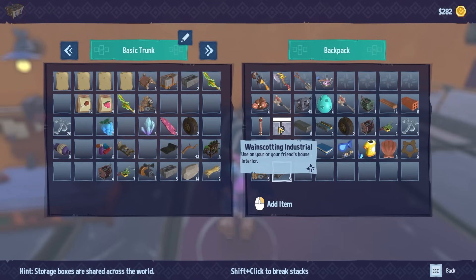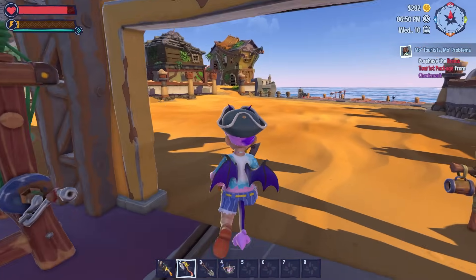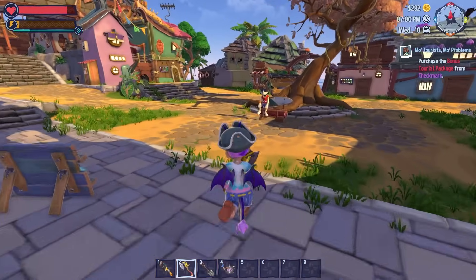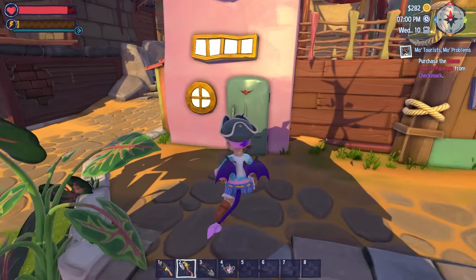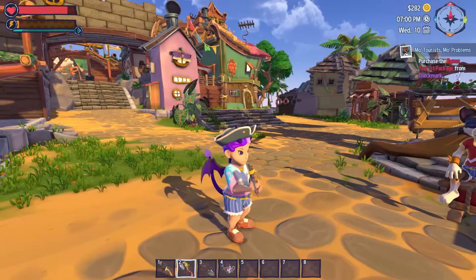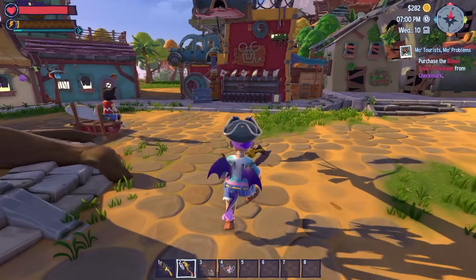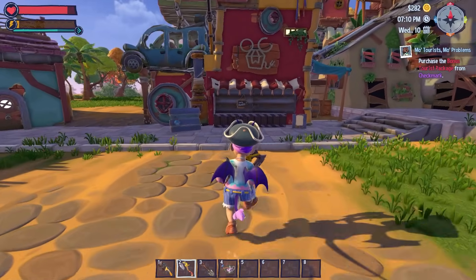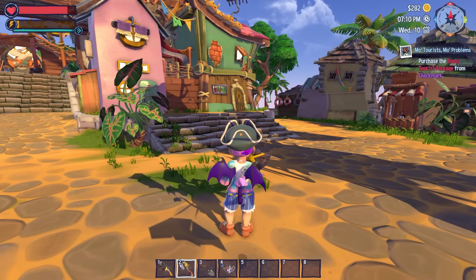Is there a way to sort the boxes? That would be very nice. 'Use on your friend's house interior — industrial wainscoting.' It's like a decoration set for my friends — it was Tucker that gave it to me. I can't go to Tucker's house right now because Tucker's not there. I've not been able to go in any of their houses so far, though I know all the houses have interiors.